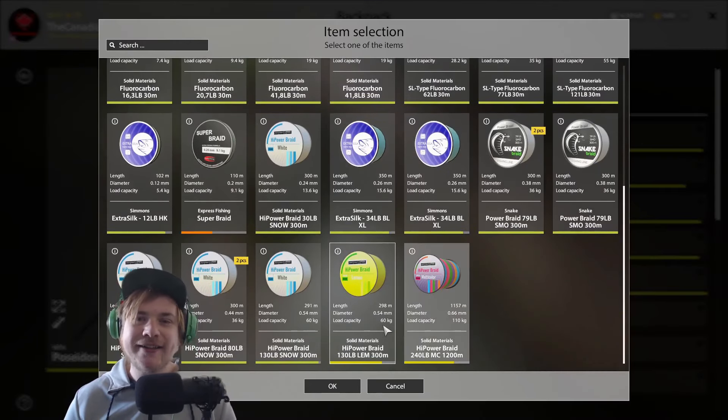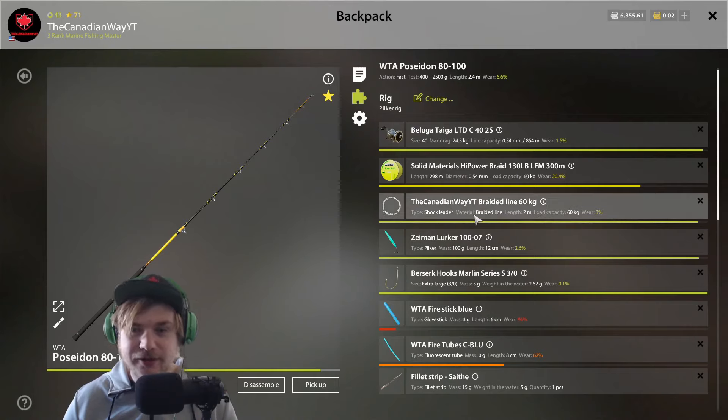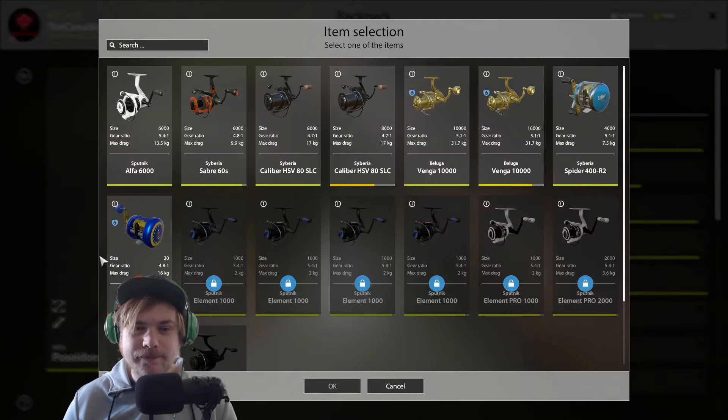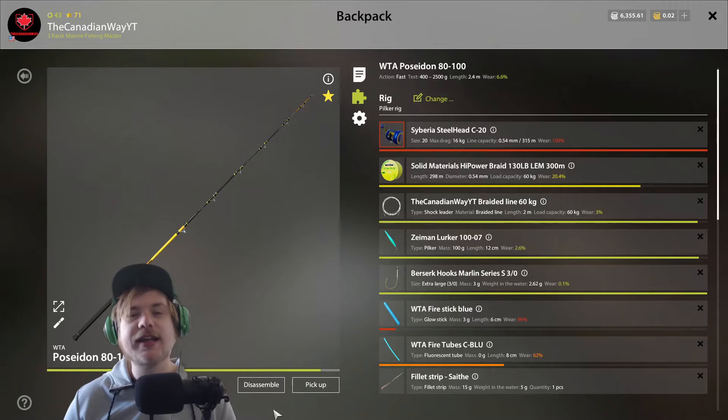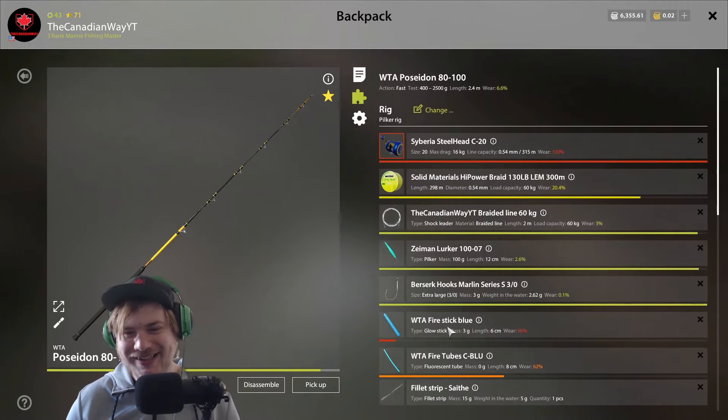This is what you'd want to use at the shallower holes. If it bugs you that I'm using a heavier line, just pretend it's rainbow line — say 60 kilogram line with 50 kilogram leader. That's your small sea setup.